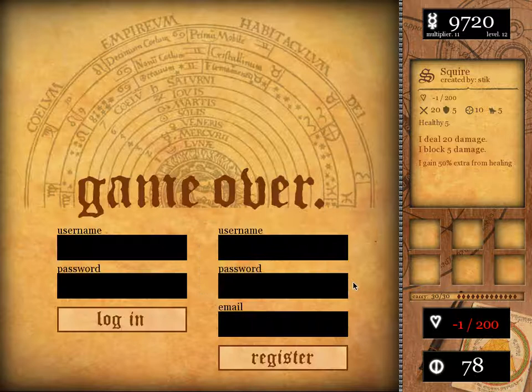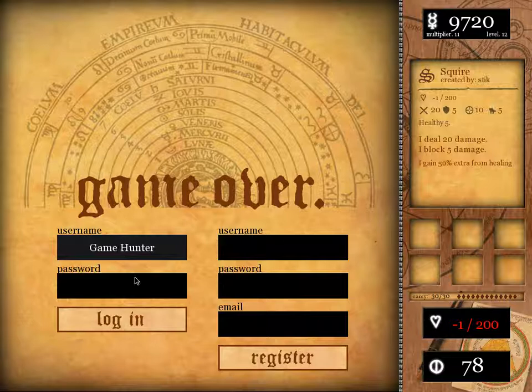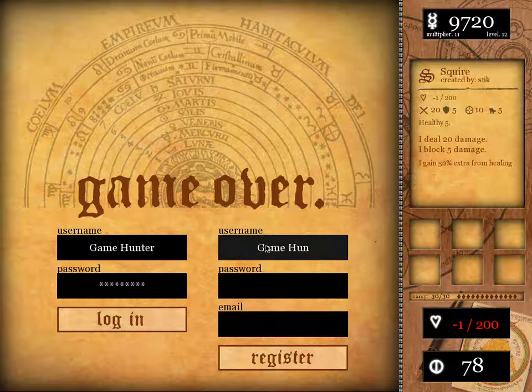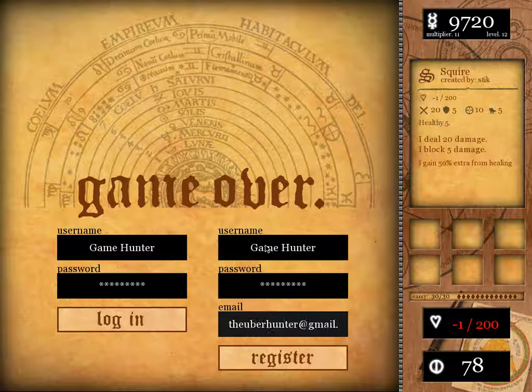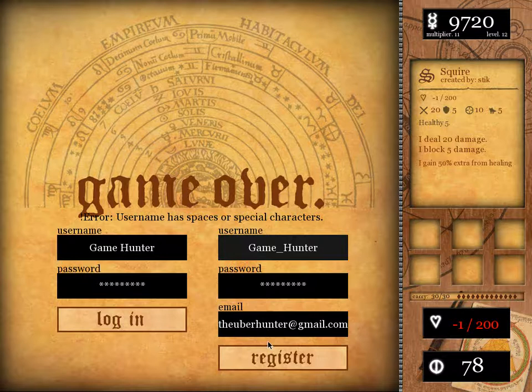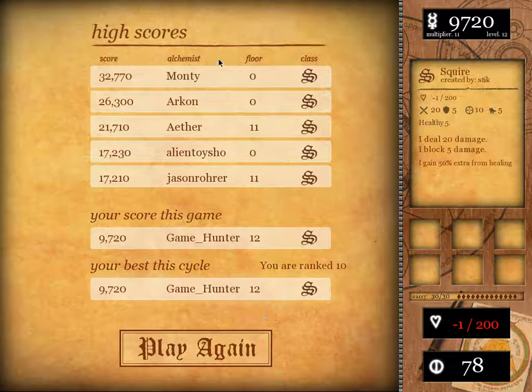I'll be Game Hunter. I need to register here — and this is my email for YouTubing, so there you go. Username has special spaces or characters, so I'll adjust that. Check it out — how do you get 32,000 points on the 0th floor? That's surprising. Let's go ahead and try it once more.